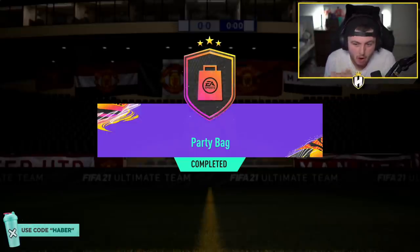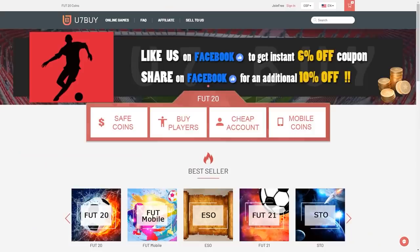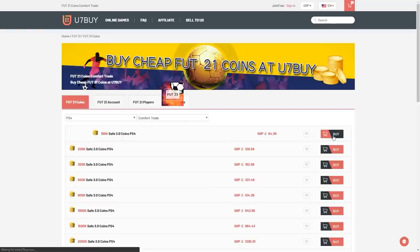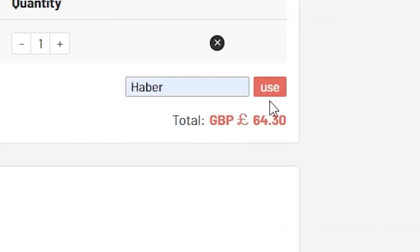EA just dropped a brand new party bag SBC and we're going to open a few and see if they're decent. For cheap, fast, and reliable FUT coins, check out u7buy.com. There is a link in the description - use the code HABER to get yourself a discount on all of your orders.